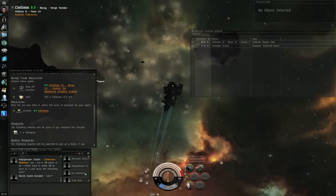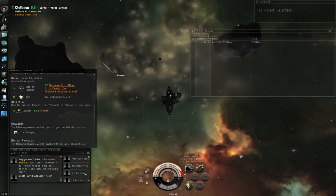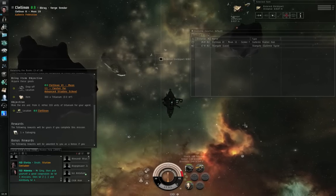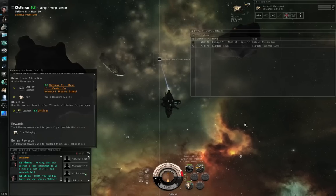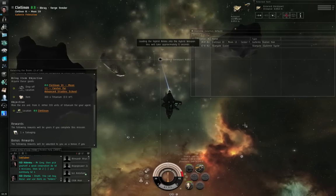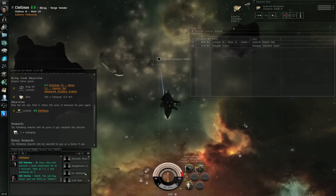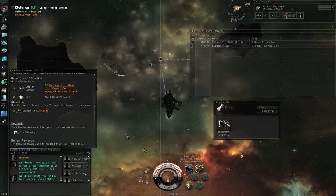We are in the mission space for Balancing the Books 3 of 10. I don't see any hostiles, so I'm going to the mining tab. Control-left-click the asteroid — it's less than 10 kilometers away. Hit F2 and start mining. There are supposed to be some apprentice pirates who will show up and shoot at me, but they haven't appeared yet. Control-R to reload my weapon while I wait — it only takes 5 seconds. Let me open the cargo hold to keep an eye on it.